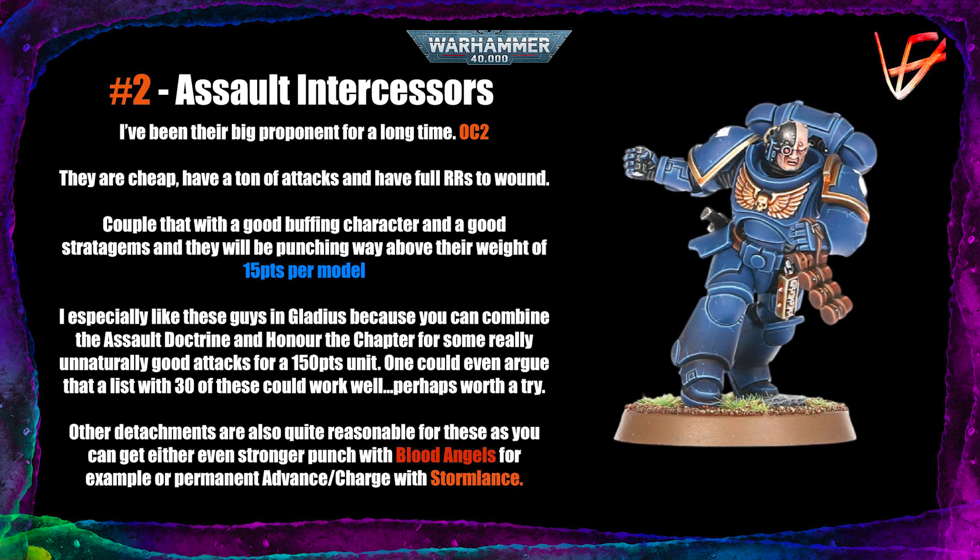They're cheap, with a ton of attacks: chainswords at Strength 4, AP -1, Damage 1, and the sergeant can take a Thunder Hammer. They get full rerolls to wound when fighting something on an objective, and always have reroll ones to wound. Combine that with a good buffing character and a stratagem, and they punch way above their weight. I've tried it myself — they're 15 points a model for a 3+ save, 2-wound Space Marine.